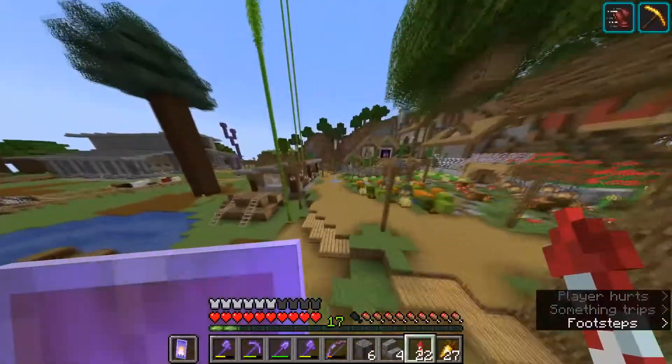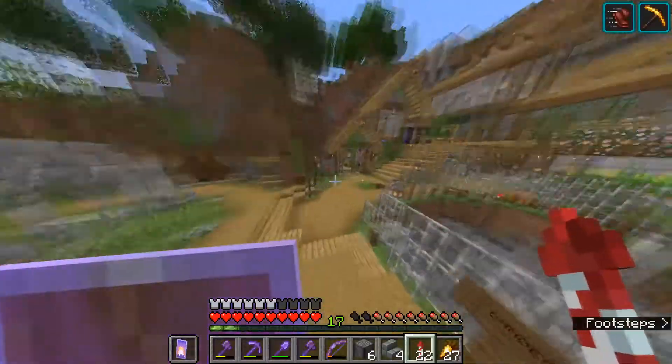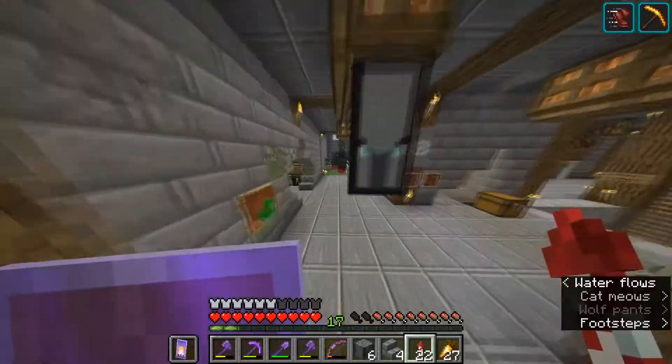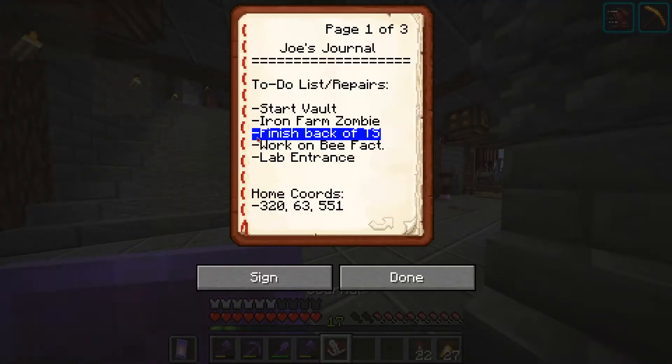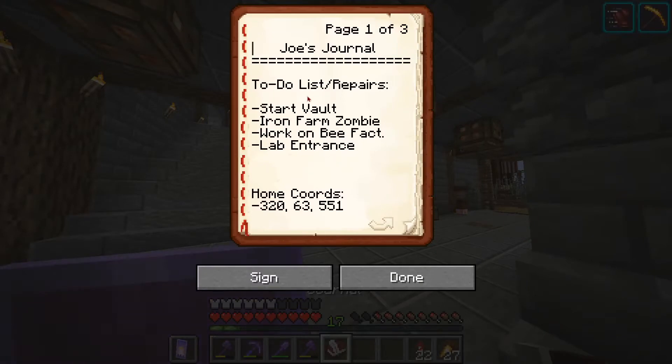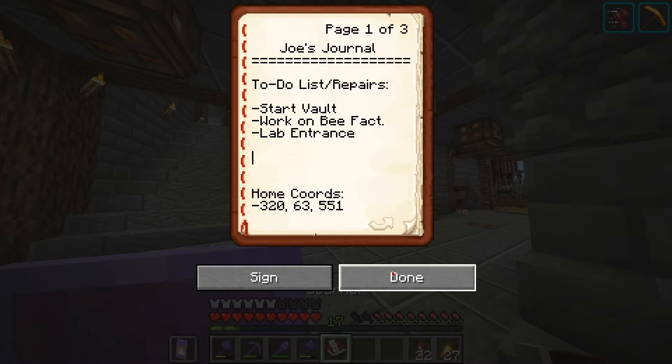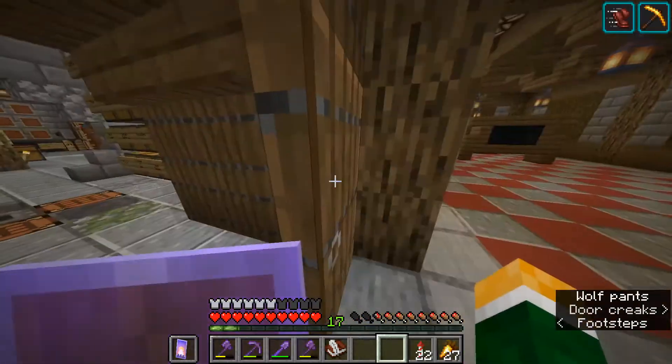The garden is looking good from last episode — go check it out. I'm going to clear out my inventory and see what the next project is. We can cross off finishing the back of the train station — that's done. The iron farm zombie is done too — we're crossing stuff off today. I think what we'll do right now is work on the bee factory because I don't really have any big plans otherwise.